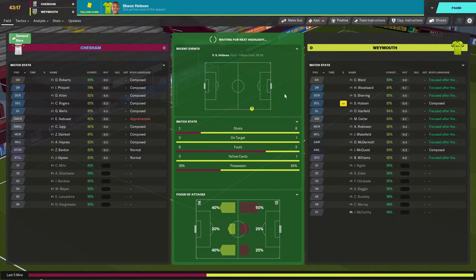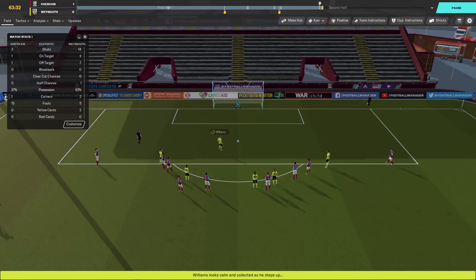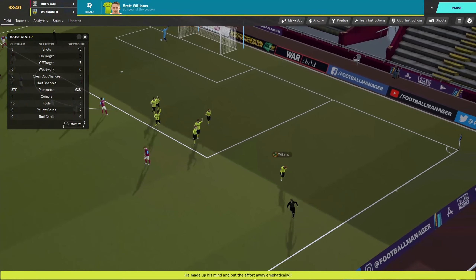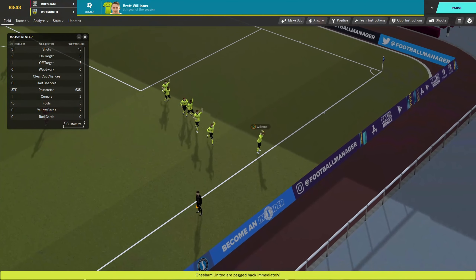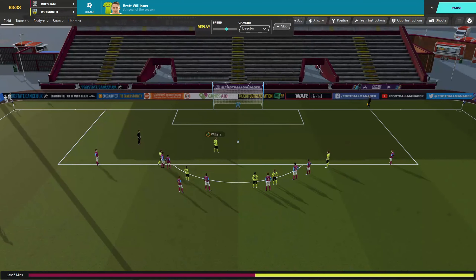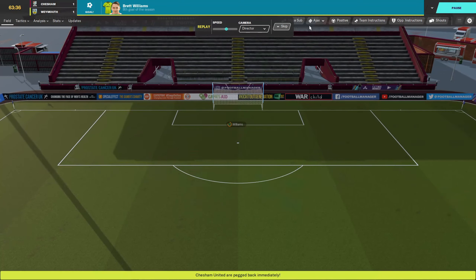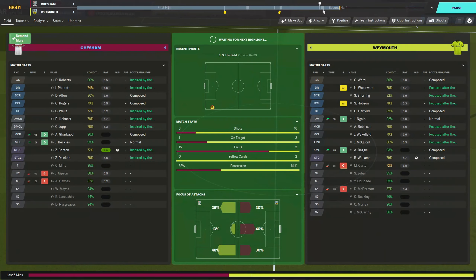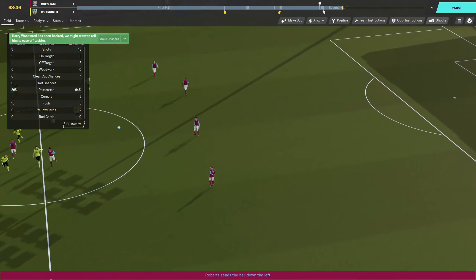See if we can get a response from our team. Baggie gets brought down for a penalty — that is the response we were looking for. Brett Williams steps up and fires it in. Back on level terms, about 30 seconds to a minute after they score. Can we take this and go on to get the winner? We should have momentum on our side with that.